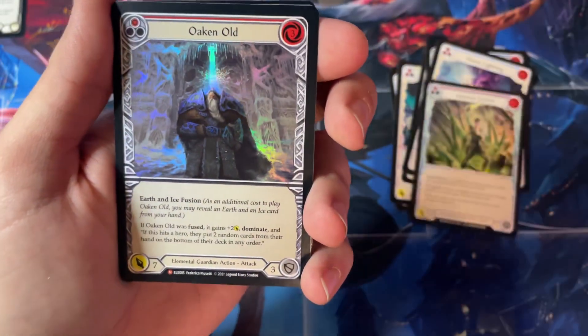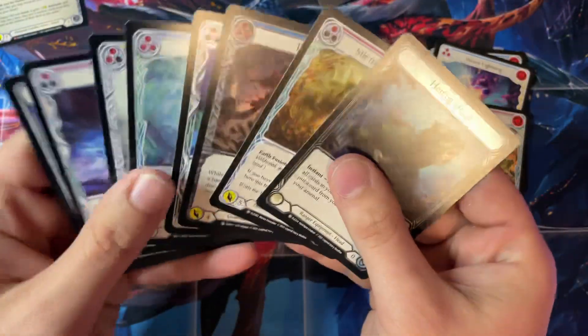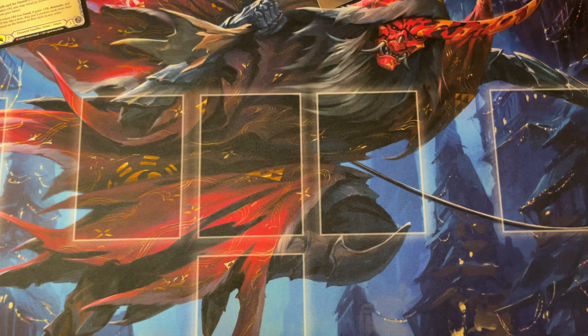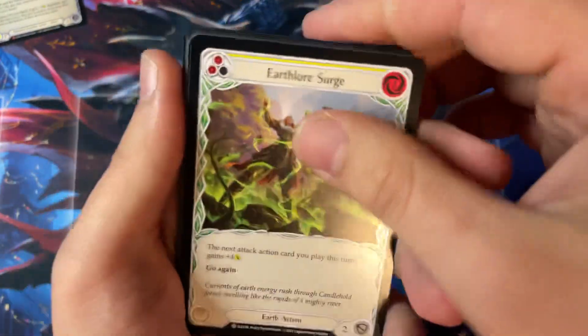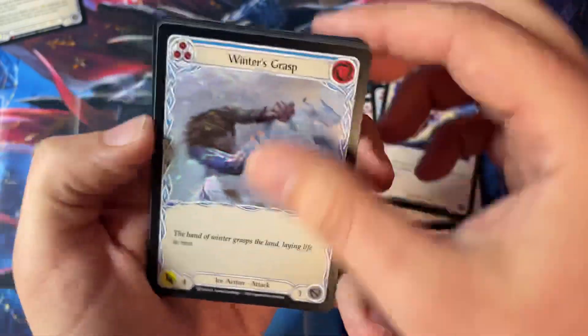We got a foiled majestic Oaken Old. Another foil Oaken Old — that's a playset for Blitz. Isn't he going to be banned in Blitz soon? Is it Blitz or CC that he's about to get banned in? It's Blitz? Sell it! Sell it now, guys — it's not going to be worth anything. I'm going to be giving them away, using them as fire tender. At least that's what it feels like when cards get completely banned out.